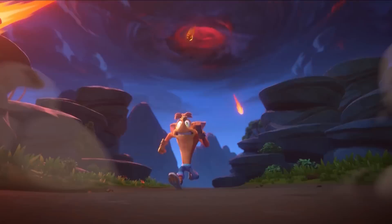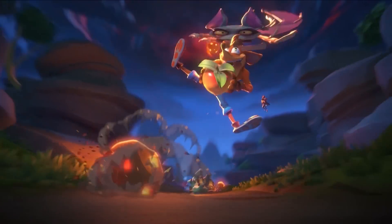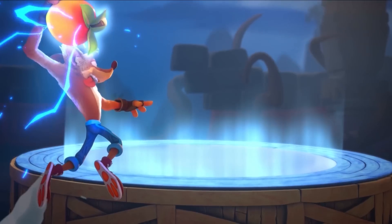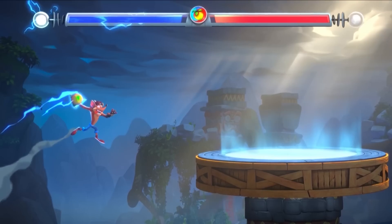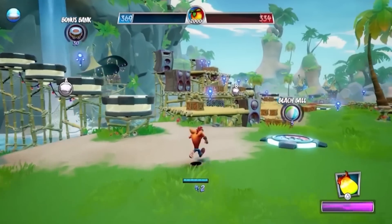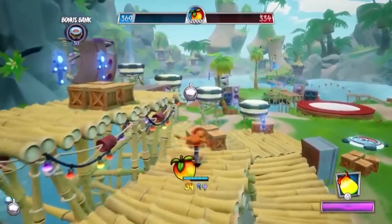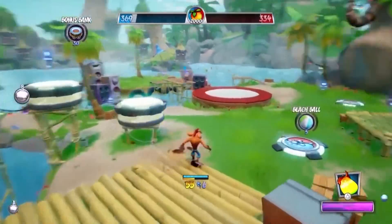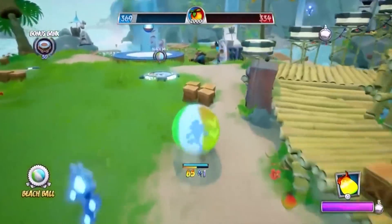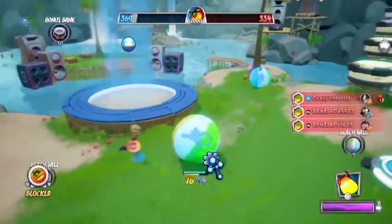In the game, heroes and villains from the Crash universe battle to collect more Wumpa fruit than the other team in order to be victorious. Each player will have their own skills and abilities which they can strategically use to battle the opposition, defend their goal, and capture key vantage points around the map. The characters that players pick will also have a role each character was designed with in mind, but the roles are not strict — described as soft roles, essentially suggesting how one should be used, but not necessarily how you must.